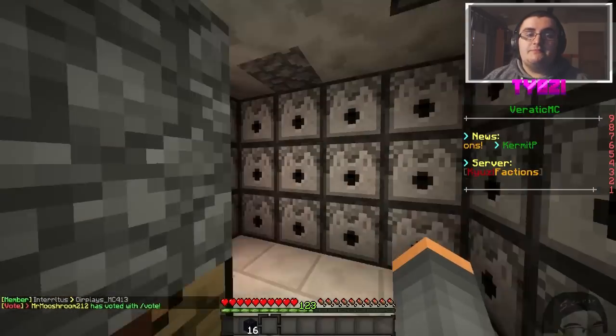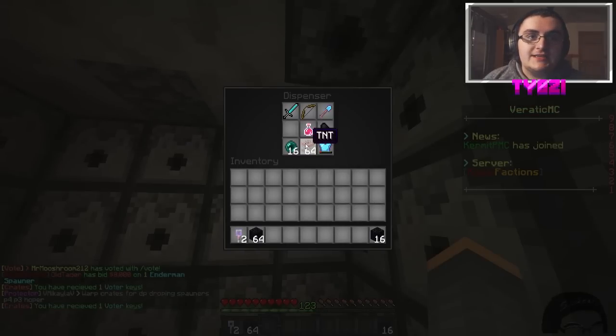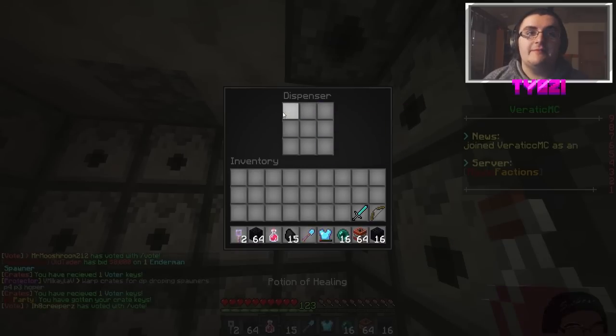If I look around, it looks like it's a dispenser base and that's about it. Let's go in here. Wow, there's some TNT and obsidian. Not bad. Protection 4 chestplate. Not bad.